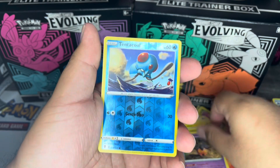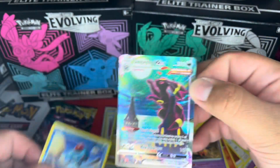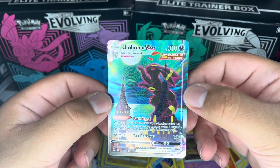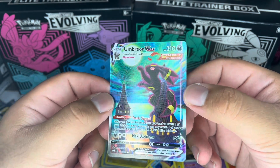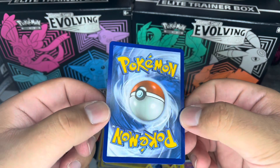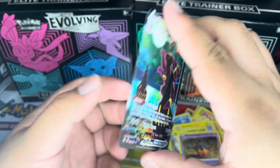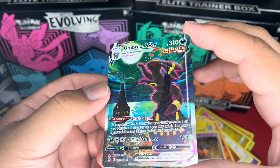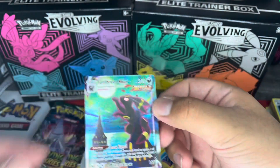We have a reverse holo Tentacool — and yo, we just pulled one! We got the Umbreon VMAX Single Strike! This is definitely an alternate art — look at this card, it looks insane. It's my first time seeing it in person. Obviously I've looked up all the cards in the set — the back of it looks really, really good. No nicks or scratches.